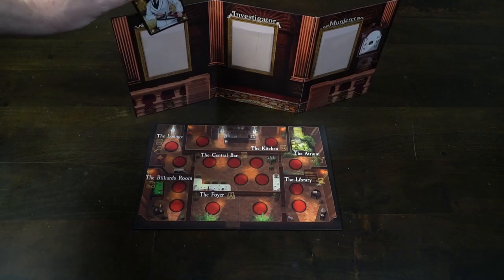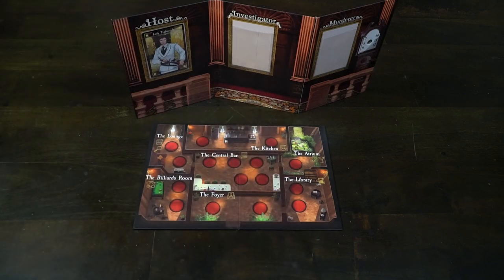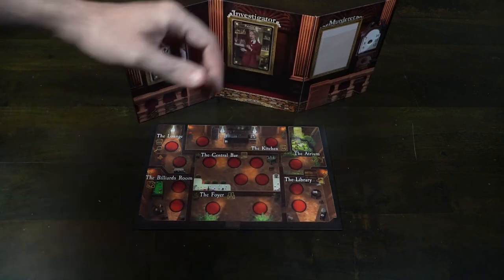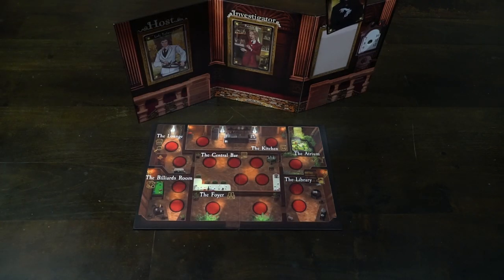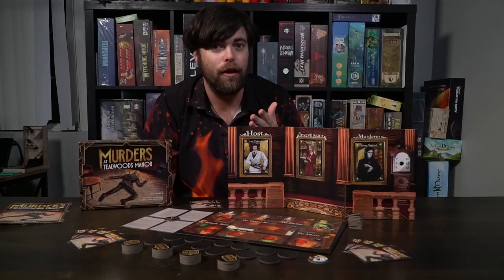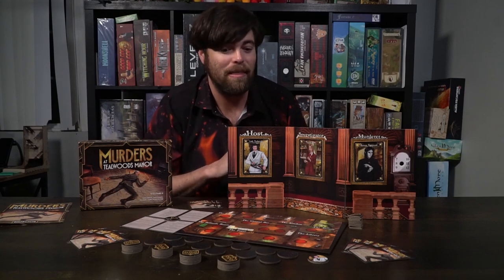To begin setup, the first thing you will do is take the main game board and place it face up in front of all players so they can see it. Then take the role cards, shuffle them — these are all the characters in the game — and randomly place one in each of the locations: one for the host, one for the investigator, and one for the murderer. After that you will not need the role cards anymore, so set them aside.